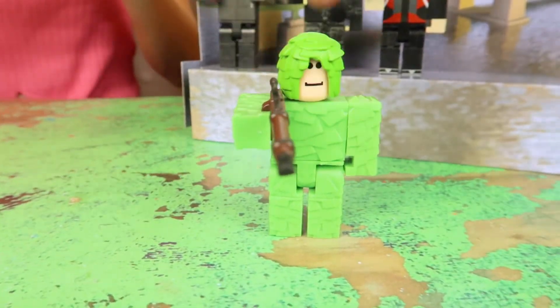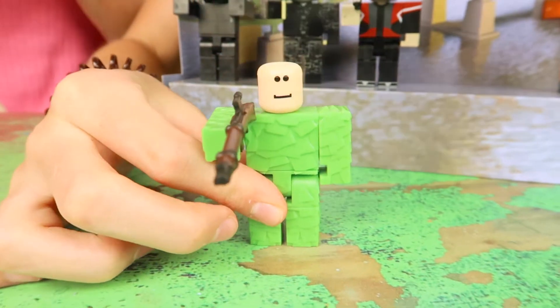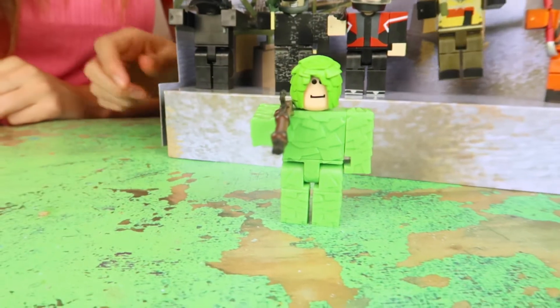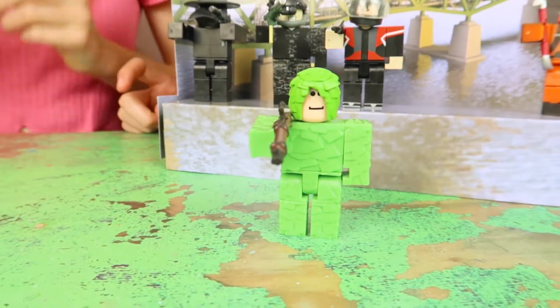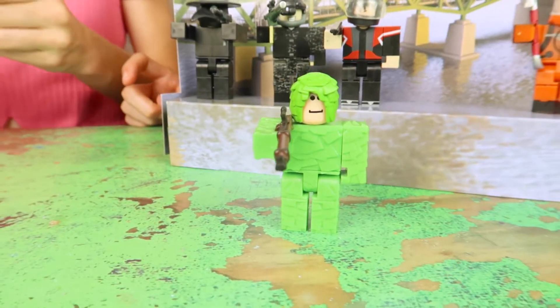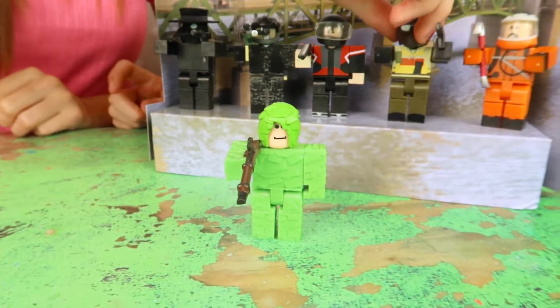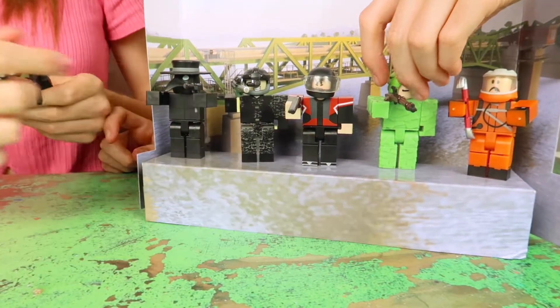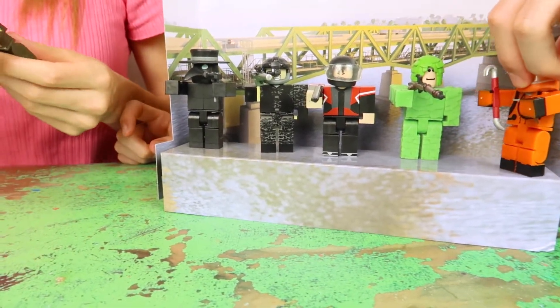Now we've got the ghillie sniper who is literally dressed up in bush. I found him the other day — I found him by the beach and he was kind of dead. He was on the sand by the beach and I literally got that gun off him, collected it off him. He's actually a very good gun.